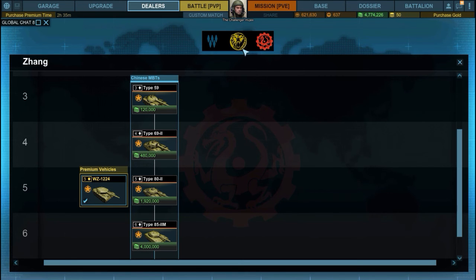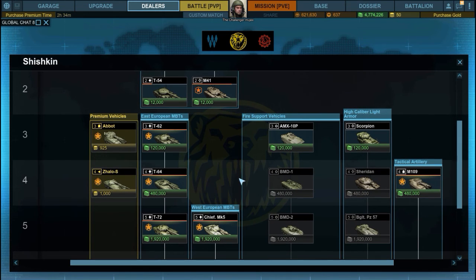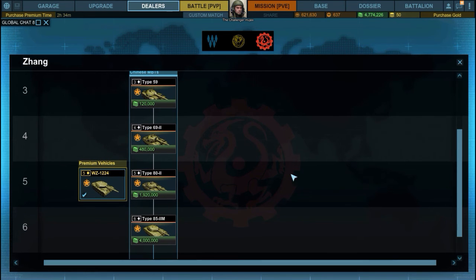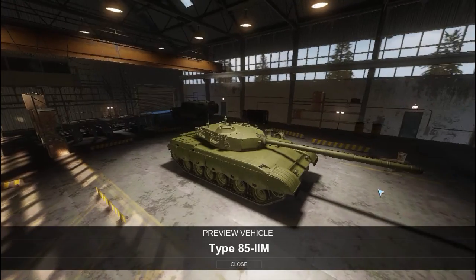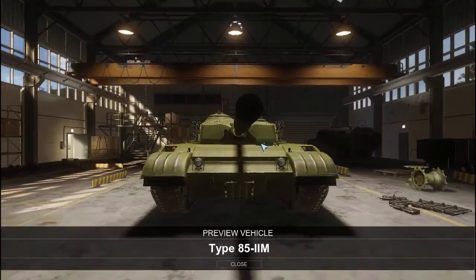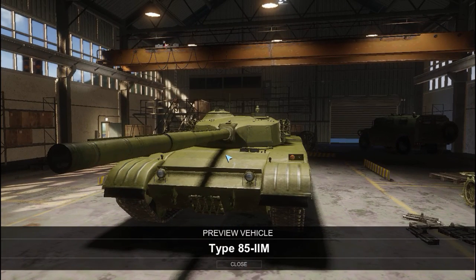They're also pretty much outperformed by the Russian equivalents — the T-62, T-64, and T-72 — in pretty much every single respect. Which means the first real upgrade to this tree is the Type 85 Dash 2M, which is China's first attempt at designing their own main battle tank in Armor Warfare.